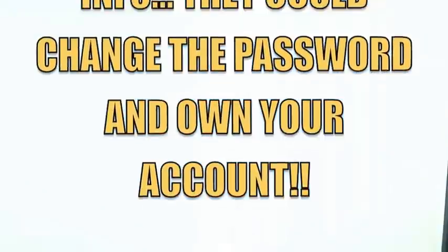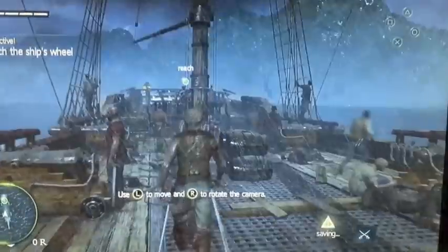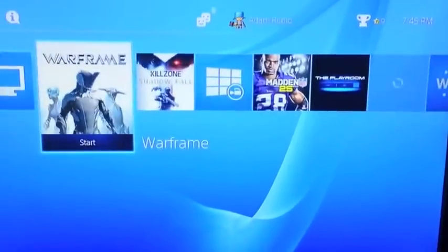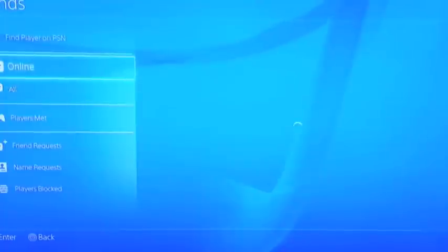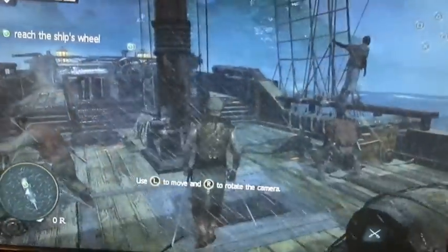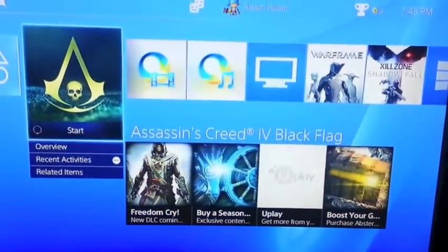Sorry for the graphics — I am recording on my phone, but in real life these graphics are amazing. They say that PlayStation doesn't have a pause button, but that's because it's right directly in the middle. I want to go check and see if my friends are online. There they are — that's all my friends. You can see the King General; he's still signed in on the other account. I can start off where I left off and play the game.